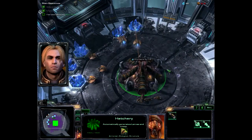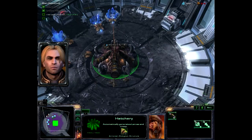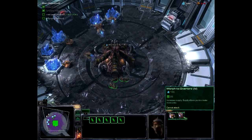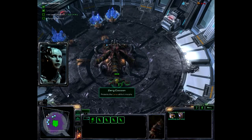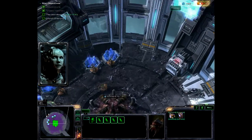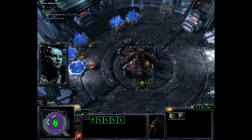You're doing well, Kerrigan. Can you morph more drones? Let's do it — I need an overlord to morph anything else. One overlord shouldn't hurt. The Zerg use overlords to generate more supply. Your current supply maximum is displayed in the upper right corner of the screen, along with how much supply you are currently using. If you do not have enough available supply, you will not be able to morph a unit.